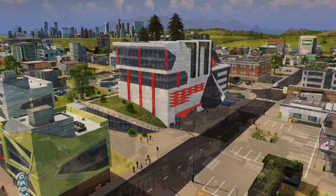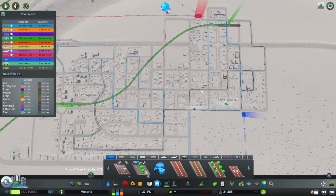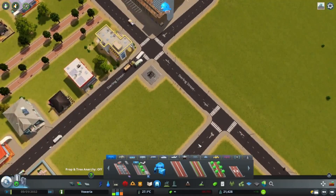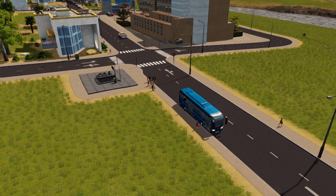You definitely want to encourage line sharing amongst your citizens. What I like to do is connect shorter distance with a bus line, just like this one. Then I like to have at least one stop directly at or near a metro station — there's the bus stop, there's the metro station. That way, the sims can take the bus for shorter distance to get to the metro for medium distance, and take the metro to the next part of town.